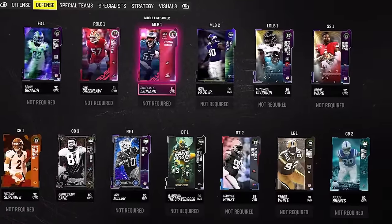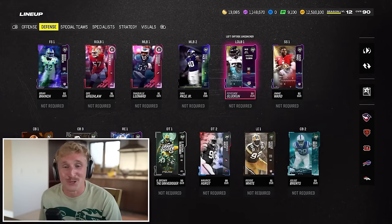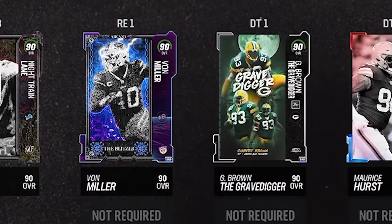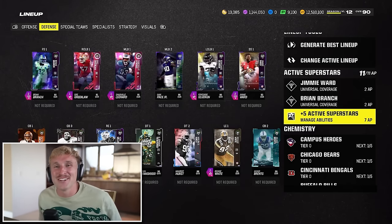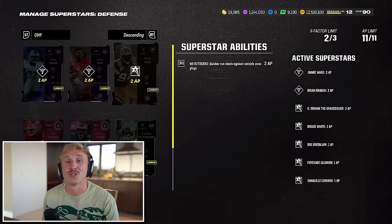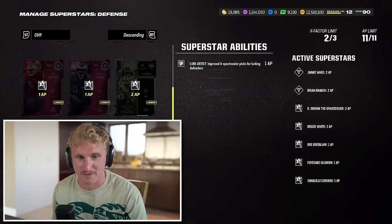Here's our budget defense with 10,000 coins left to spare — I'm so proud of how this team came out. Every single linebacker has Lurk Artist. All these guys are going to be dogs — they all have over 90 speed. Both safeties have 93 speed. My corners all have at least 92. My defensive line has the abilities I need: no outsiders and inside stuff. Here's our ability layout on defense: Brian Branch with Acrobat and universal coverage. Jimmy Ward with deep in-zone KO and universal coverage. Reggie White has no outsiders. The Gravedigger has inside stuff. And Lurk Artist on Shaq Leonard, Dre Greenlaw, and Foyesade Oluokun, respectively.